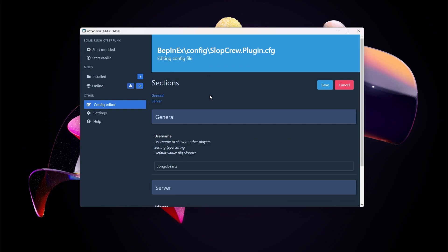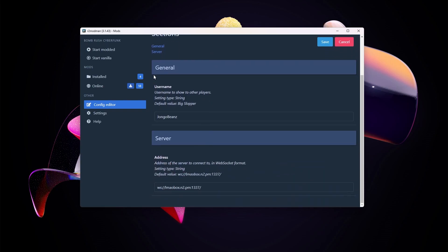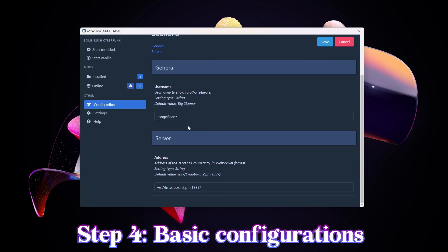You don't need to do any big fancy stuff here. All you need to do is change your username, which I've done already, and you can change the server that you're playing on. But you should probably leave this as default, as it's already connected to a server that the mod maker is already running.